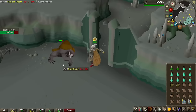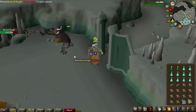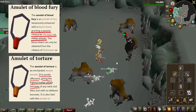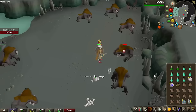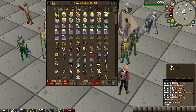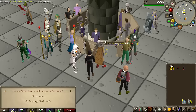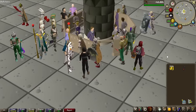Oh my god, this attack animation is wild — is this actually supposed to look like this, or is it bugged? I might swap out my Blood Amulet of Fury; I thought I'd be taking a lot more damage than I am, so I might bring a Torture instead and a bit more Prayer Potions than food. Blood Shards have gone down a lot — I thought they were like 10 million but TOA hype has gone down, so they've dropped in price. With Blood Shards I don't need any food at all, so the move is to recharge the Blood Amulet of Fury and basically just bring Prayer Potions.